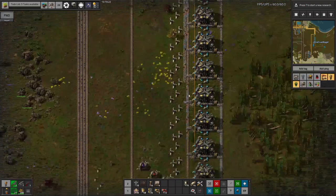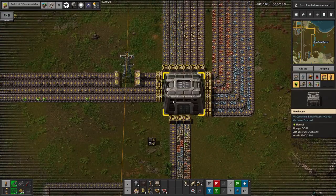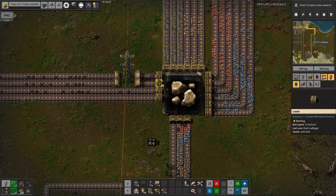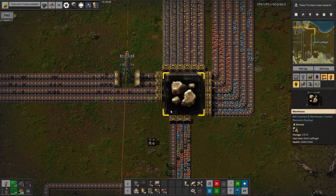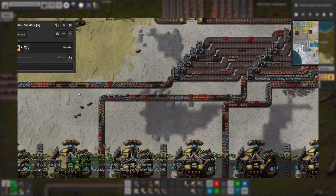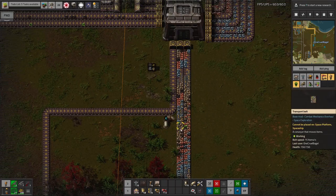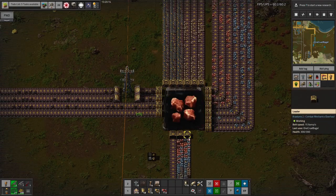We've got all the different solids coming out here going onto this single belt, and we're doing something different from anything I've ever done before, because now we have loaders. We're able to shove all of these resources straight into this warehouse and then have multiple belts for each one coming out of it. Each of these loaders is set up with filters, so we're getting the copper coming out on this one, the iron ore on this one, stone on this one, and so on. This seemed like a much, much easier way of sorting stuff than using lots of splitters like in my previous space exploration run where I didn't have loaders.